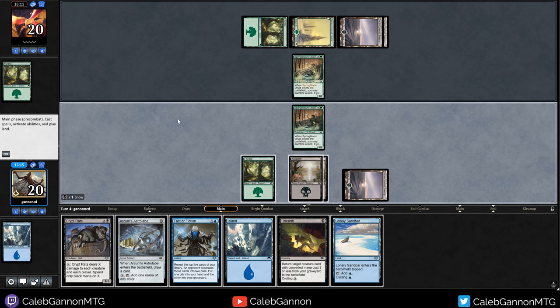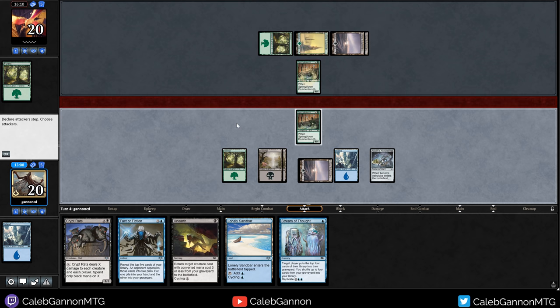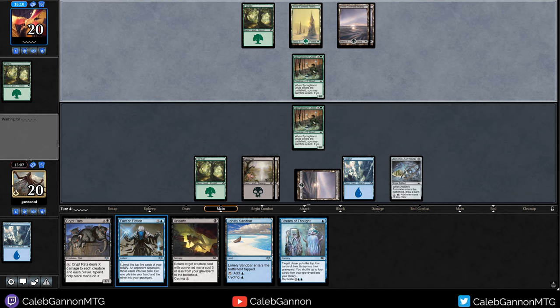I can sacrifice this island to get some more swamps. Let's get Snow-Covered Swamp and just a swamp. This is a Crypt Rats turn right here - well, in a few turns. There's no real reason to do it right now because next turn I can just play Fact or Fiction, which seems pretty good. Let's go Astrolabe, Island, hold up Fof, pass turn. End of turn Fact or Fiction.